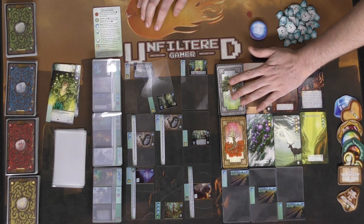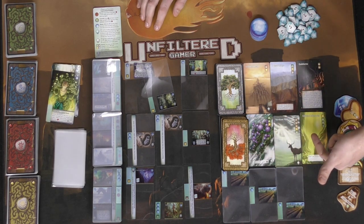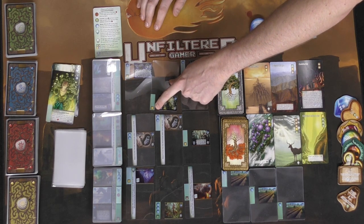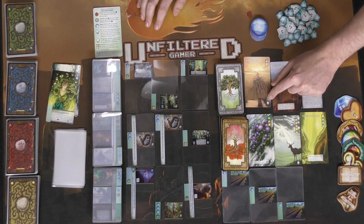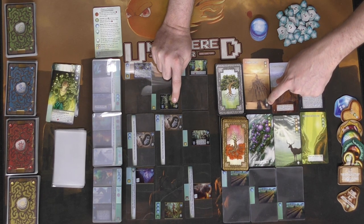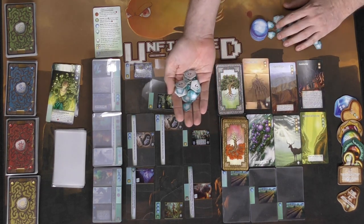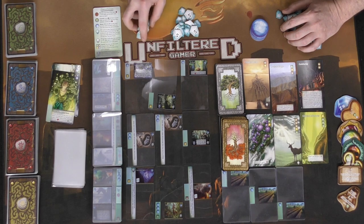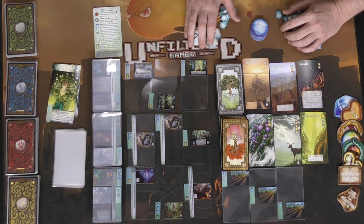This area over here is another way for you to score points. There's a number one deck and number two. You draw three of each of these cards, and when you play cards from your deck they may have symbols on them. If those symbols match the ones here, you can take them and score victory points at the end of the game. Victory points can come from cards inside your deck, veil cards over here, or tokens you gather. As the token pool dwindles down to nothing, the game ends.